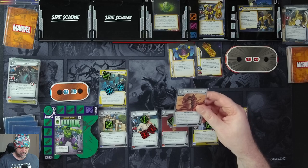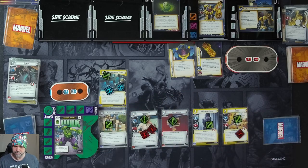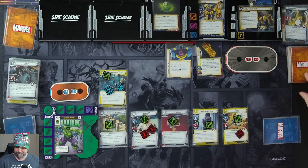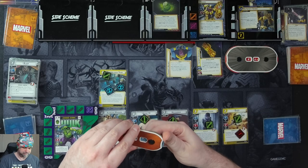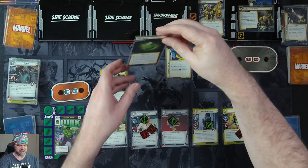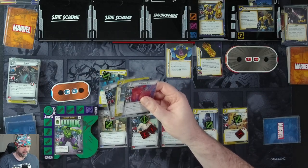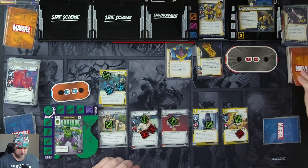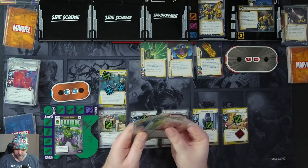We'll draw four cards: Sky Destroyer, Boundless Rage, Surveillance Team, and Empowering Blow. One threat on the main scheme. Thanos is going to attack us for three — we take it. Then we get the Time Stone: discard the top four cards of your deck and place one threat on the main scheme for each different card type discarded. We have ally, upgrade, ally, and upgrade — so two threat. Then we get our encounter card: Master of the Stones, which attaches to Thanos.